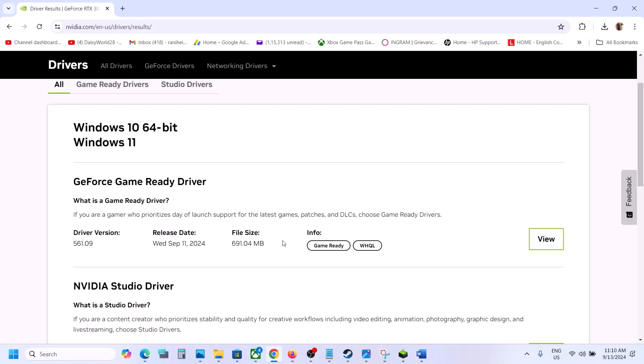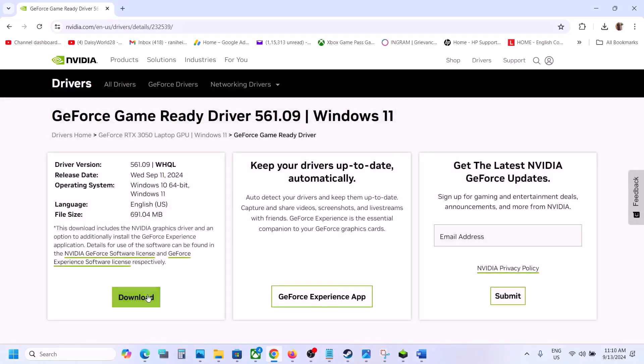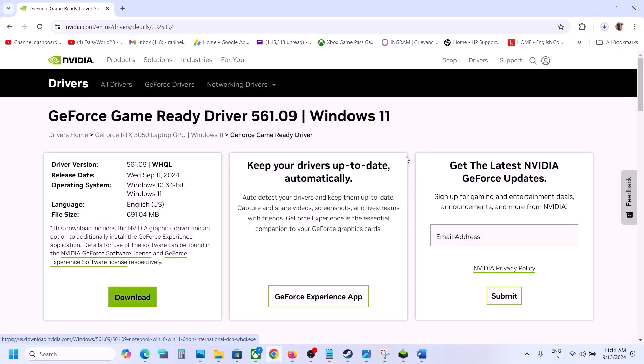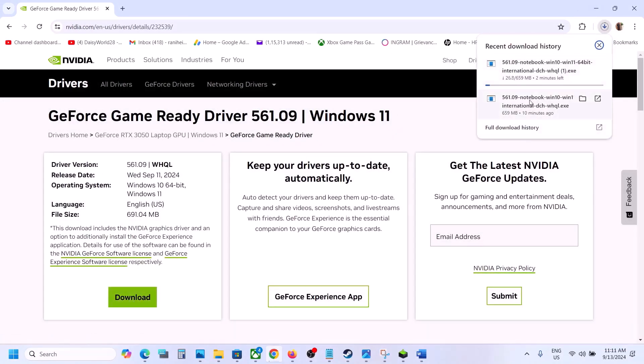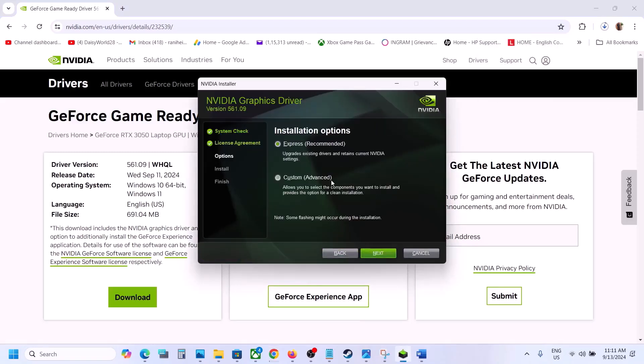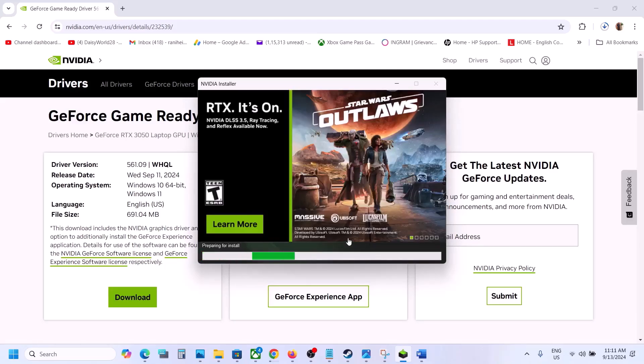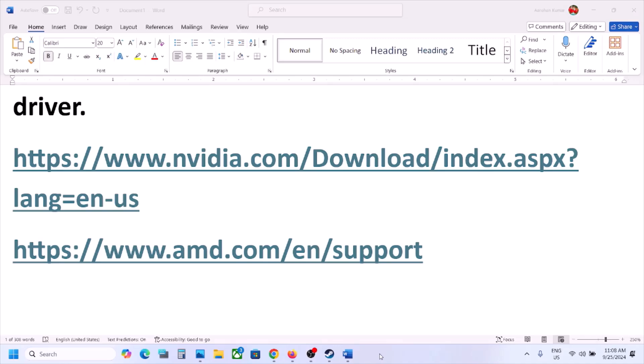You will see the latest driver — right now it's 561.09. Click View, then Download. Once the download is complete, run the EXE file, click Agree and Continue, select the Custom option, click Next, and put a check on the box that says Perform a Clean Installation. Click Next and let the installation complete, then restart the computer and launch the game.